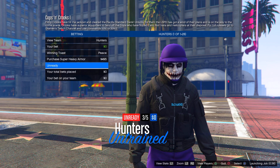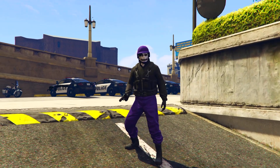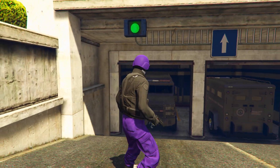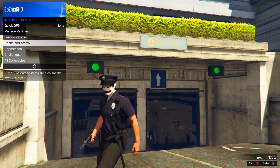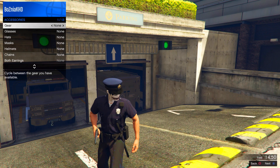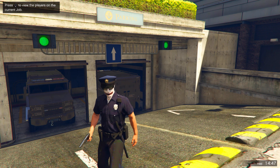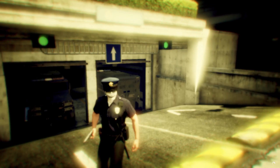Once your friend is the host, go ahead and launch the job. On the next screen, simply go ahead and ready up. When you spawn inside the job, you will be wearing the cop outfit. From here, open up the interaction menu, go to Accessories, and keep an earpiece. Once you've done that, wait around three to five seconds, then open up your phone and quit the job.